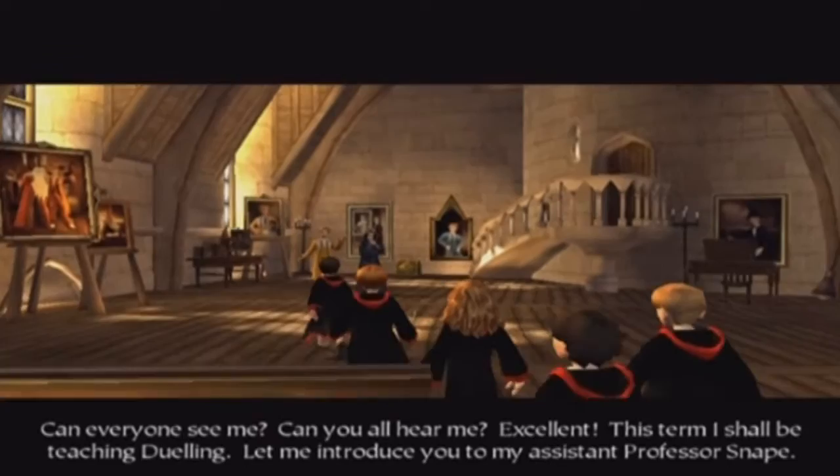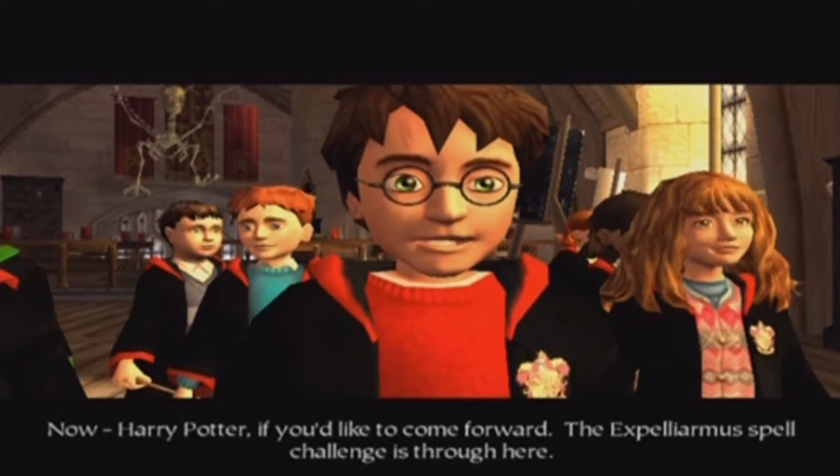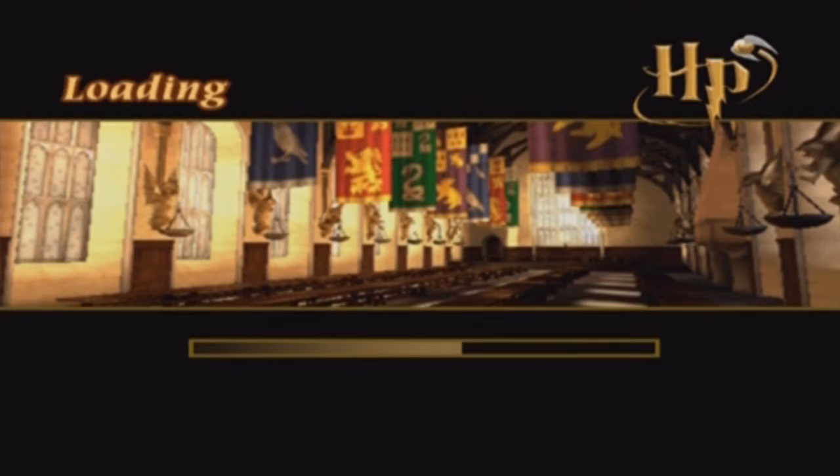Can everyone see me? Can you all hear me? Excellent! This term I shall be teaching duelling. Let me introduce you to my assistant, Professor Snape. Harry Potter, if you'd like to come forward, the Expelliarmus spell challenge is through here. What you have to do is find the Expelliarmus spellbook somewhere beyond the portrait. Once you have the spellbook, the Expelliarmus spell will be yours to use as you see fit. So the spell we're going to learn in this lesson is Expelliarmus — a very well-known spell from the Harry Potter universe.